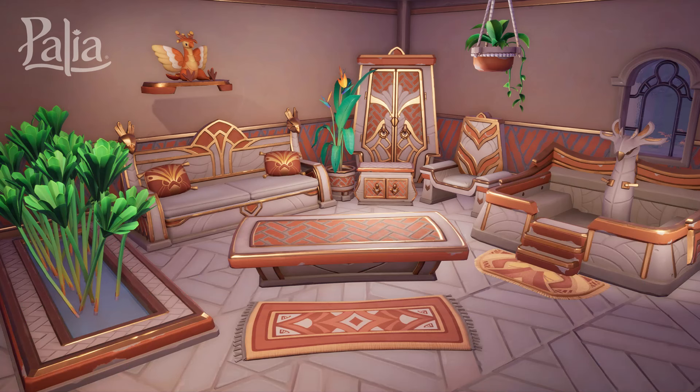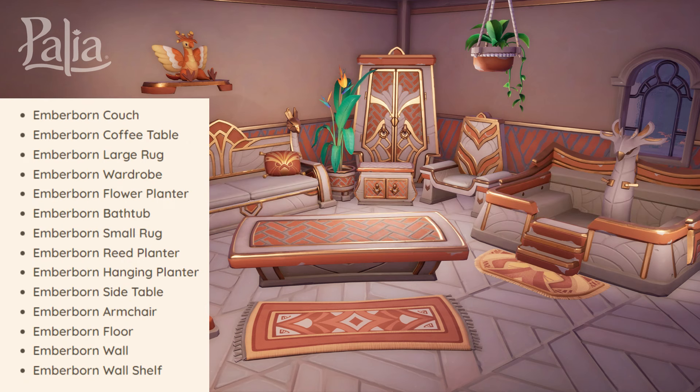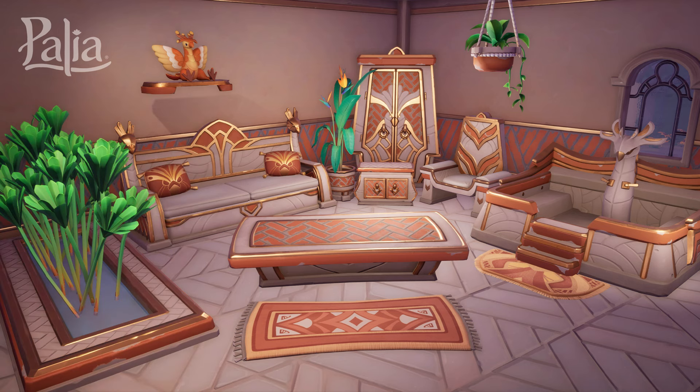If you were wondering where the rest of the Emberborn furniture is, it is also now available in this update. Once you receive the Emberborn Reed Planter from the Temple of Roots and craft it, the rest of the furniture items from the Emberborn set are going to be triggered through inspiration. So if you were partial to this set, you'll be able to add all the rest of these beautiful items — except maybe the plushies, since they were a Maji Market item.